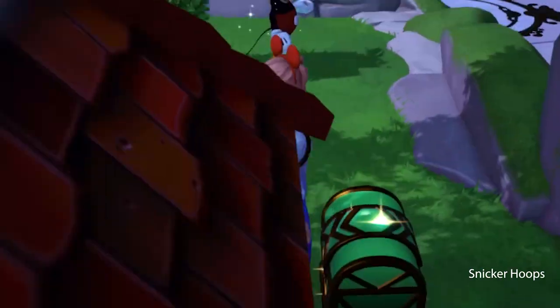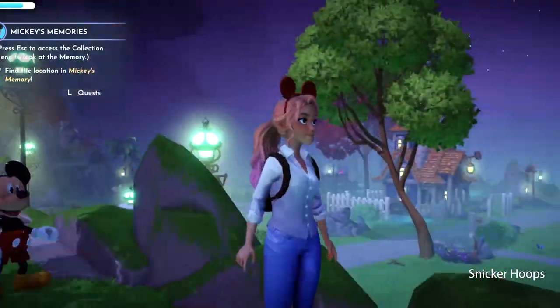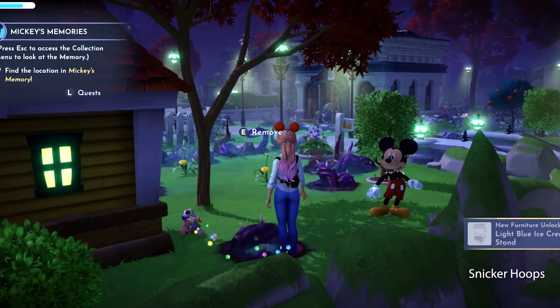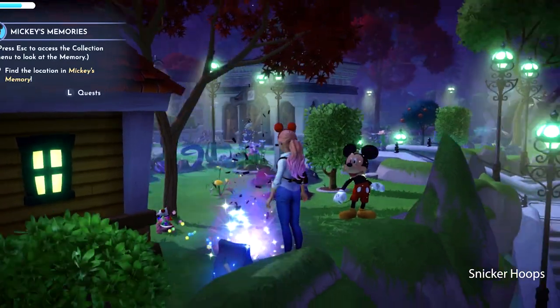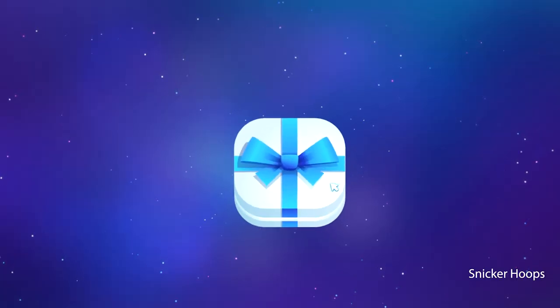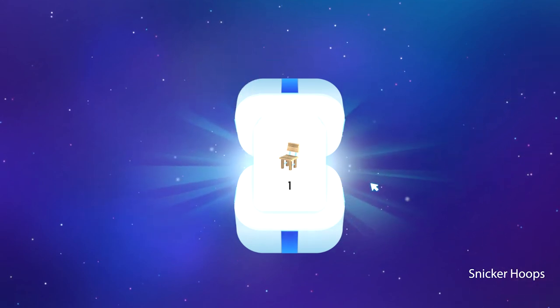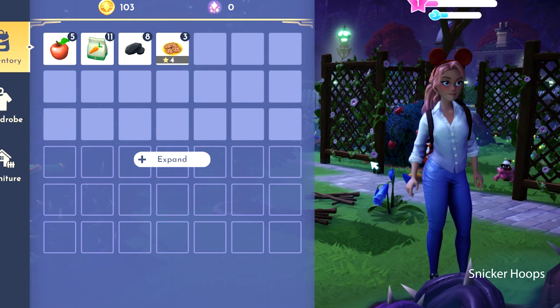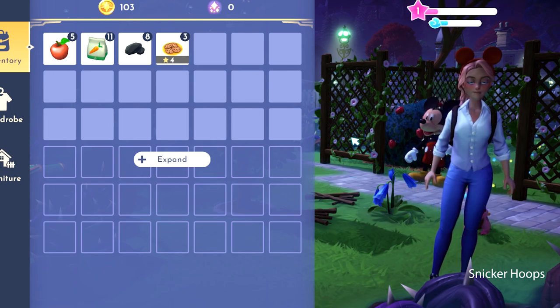I really like the surprises inside the chests, so we're gonna open this one and see what we get. It's pink — an ice cream cart! I'm not sure what I'll use it for, but we'll figure it out. I had a present from Merlin that I still haven't opened yet. A chair! Five apples! Three cookies! That was pretty cool.